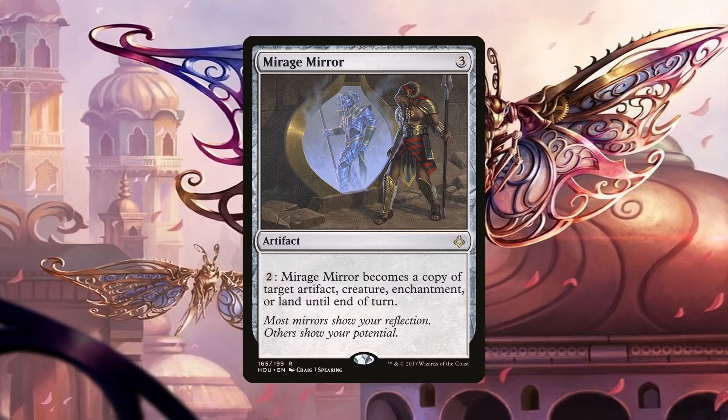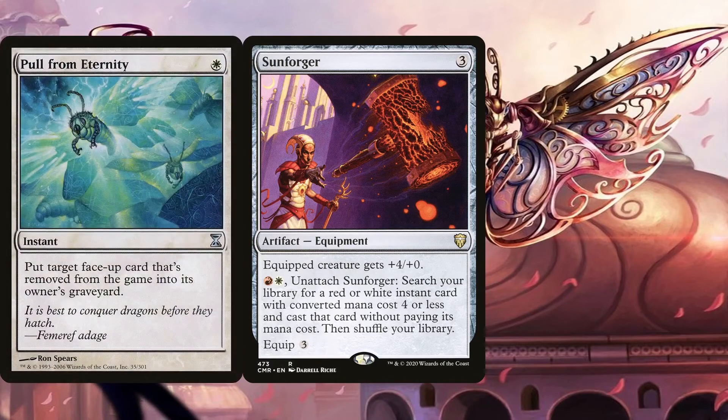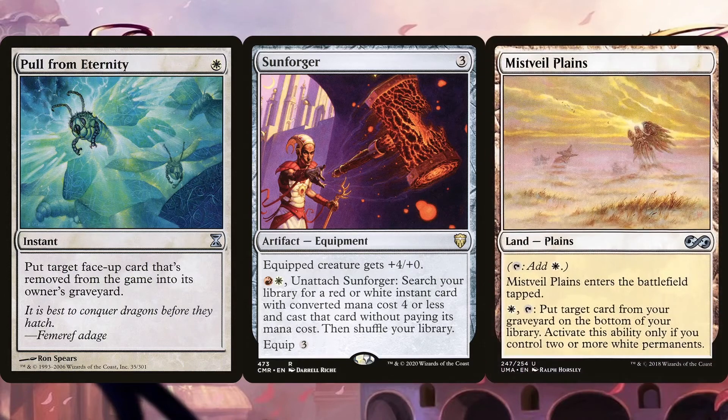However, having to exile the artifact can end up being quite the drawback. That's why my favorite recursion effect in the deck is Sunforger. Now, if this seems odd, you're not wrong — Sunforger isn't a recursion effect. However, besides being able to cheat any instant we have in the deck since they're all less than 4 mana, it cheats the most important one: Pulled from Eternity. This instant sends any face-up card we have in exile to the graveyard, allowing us to keep recurring with Oskar, Duretti, Goblin Welder, or Felden if it was an artifact creature. However, this is just an instant, so we can only do this once — that's where the final piece of the puzzle, Mistveil Plains, comes in.